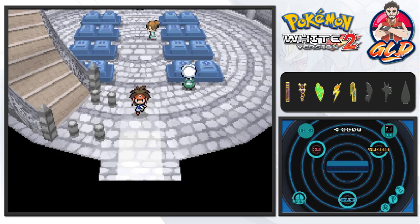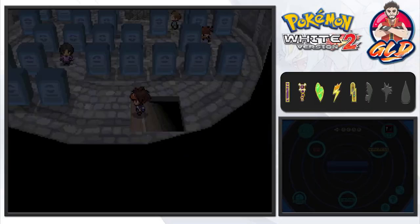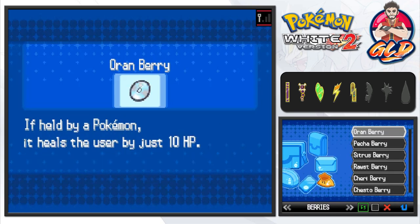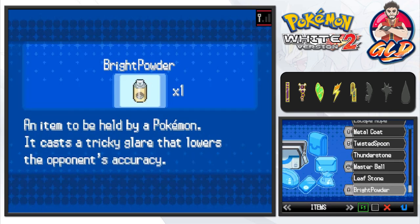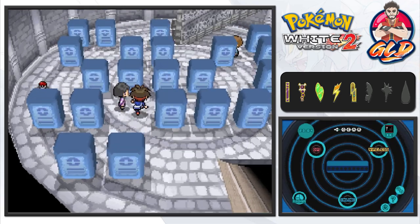So the Pokémon that would probably need the Lucky Egg the most — let's see, Desert Storm is a few levels away from evolving, like eight levels away, then you got Shedder at like level 40 something. You know what, let's go ahead and give it to Shedder, just because it's about to battle. Let's go ahead and take a little visit to the Celestial Tower. The purpose of me being here is just to train up my Pokémon because the next gym battle is going to be a little tough.